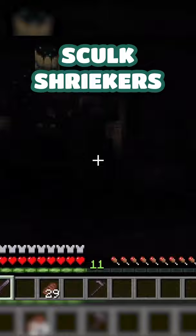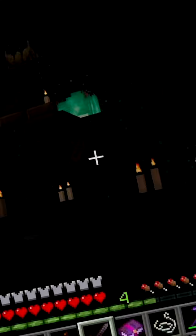They'll come out of the ground when sculk shriekers are activated too many times, making lights flicker as it approaches, and the area will slowly become swallowed in darkness.